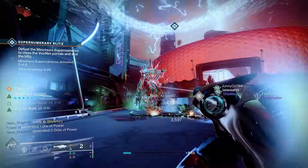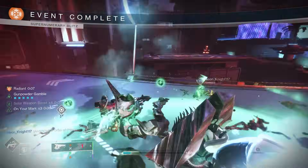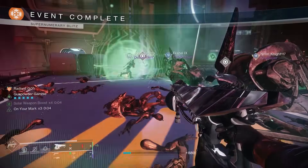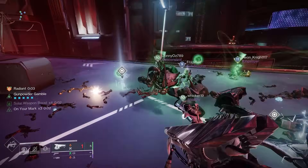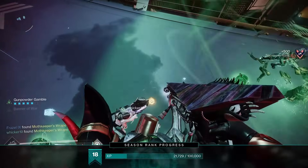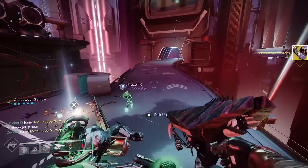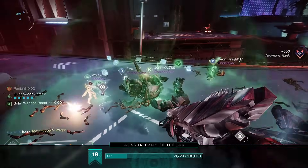Back in Lightfall, Bungie updated the game so that new exotic armor drops would drop on a knockout system from the Vex Strikeforce activity. Fortunately, the new exotic armor pieces for this season have been added to that activity as rewards as well. This is a bit different from last season, where they added them to Lost Sectors but they never dropped from the Vex Strikeforce.